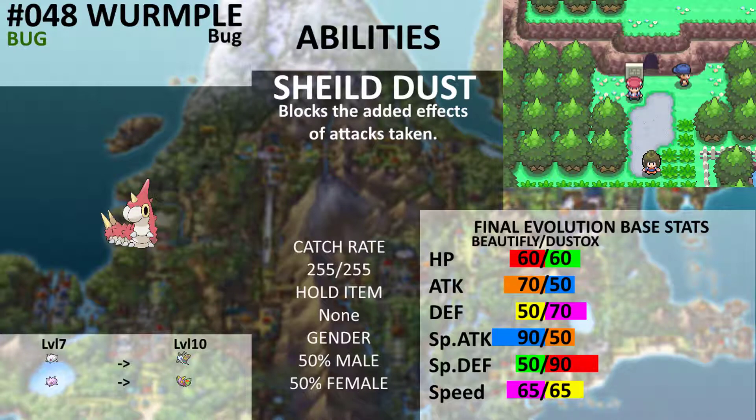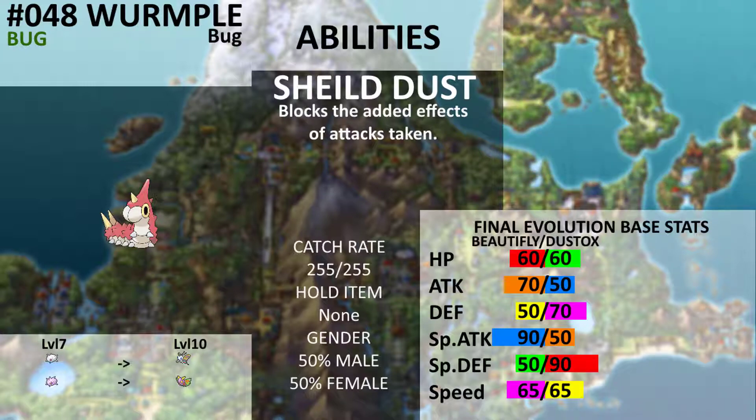Unfortunately, there is absolutely no way to know its evolution without hacking to view its personality value. If it evolves into Silcoon, it will later evolve into Beautifly. Beautifly is terrible — it has good special attack, but its other stats are bad and very few weaknesses or resistances. The only move worth teaching Beautifly is Stun Spore, and then it's kind of stuck until it learns Bug Buzz at level 41.